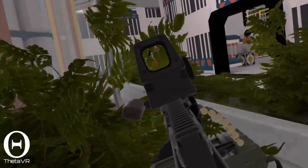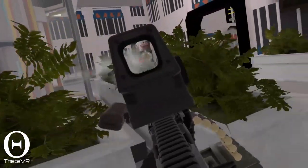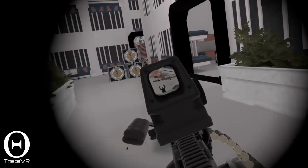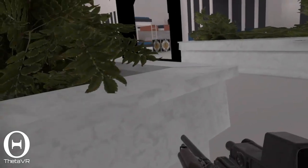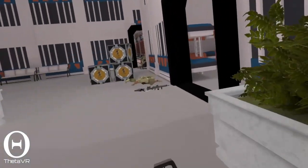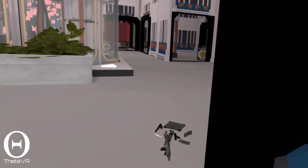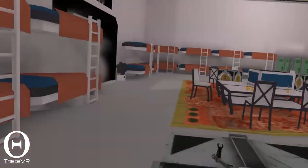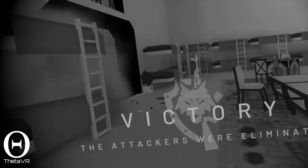Hello again. It's your old friend Theta, the monotone messiah. Quite a few people have been asking me for a guide about how to handle corner peeks in VR FPS games, and today those people get their wish. This is a foundational concept for anyone who wants to improve in FPS games in general, and I'll be covering the basics as well as some additional details related specifically to VR. I am going to be using terminology from the Angle Game, my video which covers how to think about angles. If you haven't watched that, I recommend checking it out before going any further. I'll include a link in the description.